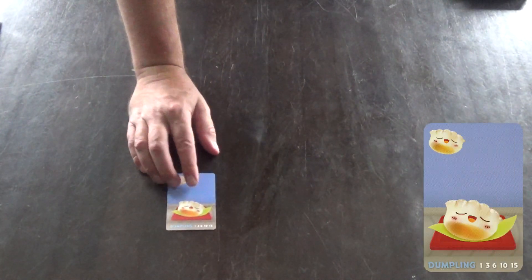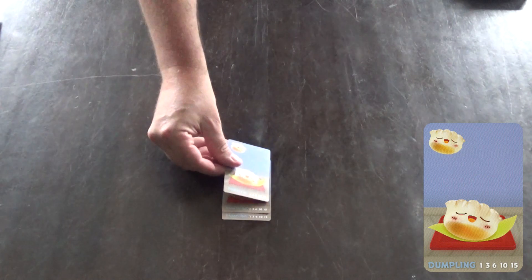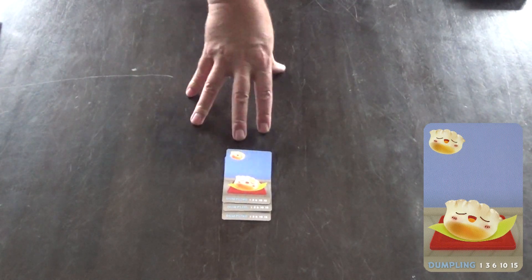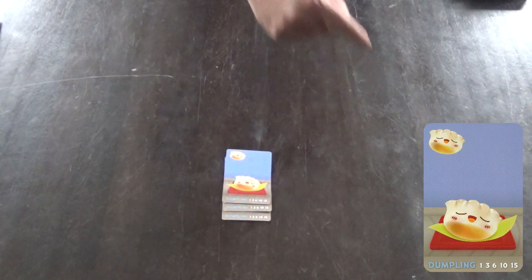There are seven types of cards in Sushi Go. The first one is dumplings. They're pretty straightforward. One dumpling by itself is worth one point. If you manage to collect two of them, they're worth three points. Three of them are worth six points, all the way up to five of them at fifteen. They're scored on their face value, so if you've got six of them, the first set of five would be worth fifteen and the next would be worth one. But you can collect multiple sets if you want to.